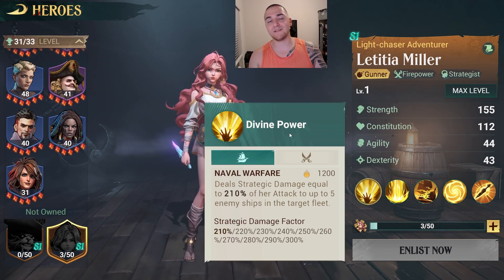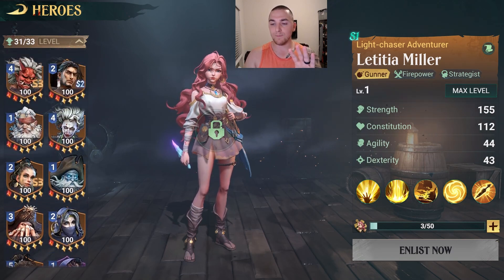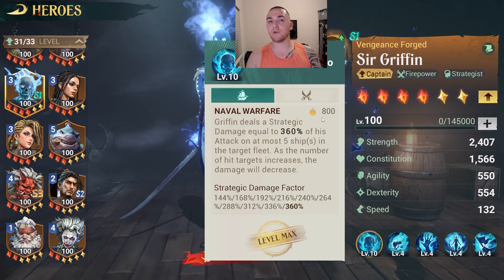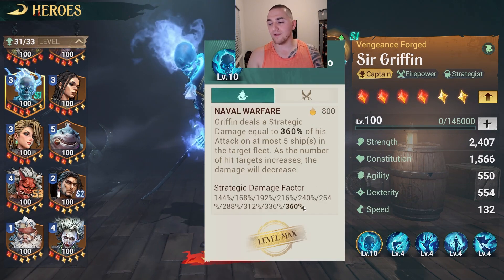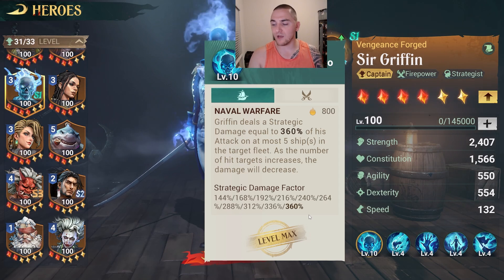Divine Power — this is a massive nuker ability. It deals a little bit less damage than Griffin's nuke. Griffin does 360 damage to five targets at level 100, while she only does 300 damage to five targets, so right off the bat she does a little bit less damage than Griffin. One thing to note is her rage cost for her skill is 1,200 — compare that to pretty much every other hero in the game currently, which only needs 800 rage to trigger their rage skill.